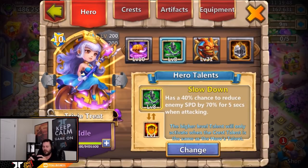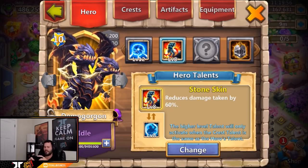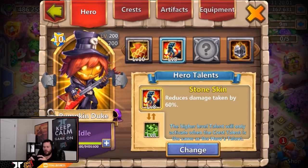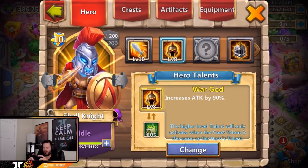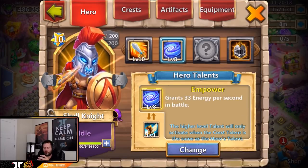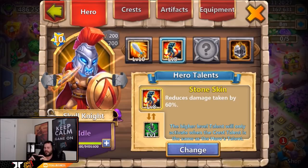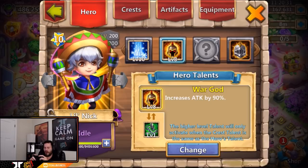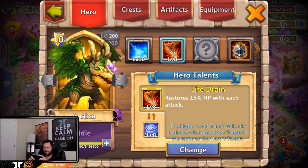Level eight slowdown on tricksy treat and a bulwark tricksy treat. Level eight war god on Aries. Level eight stone skin and bulwark demo. Level eight stone skin and regenerate pumpkin duke, along with level eight empower and revive pumpkin duke. Level eight war god on skull knight with level five corrode. Also level eight brute force on skull knight, level eight deadly strike on skull knight, level eight empower on skull knight — he has a massive amount of skull knights. Level eight life drain and empower on Artica — interesting, not sure what he uses that life drain for.